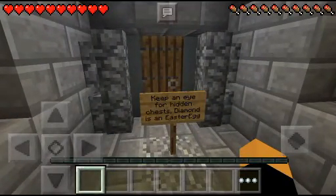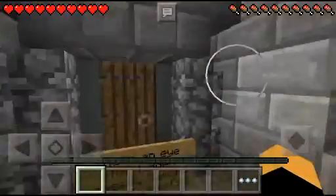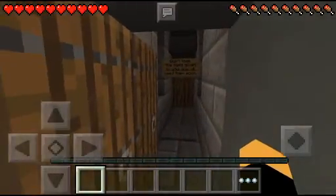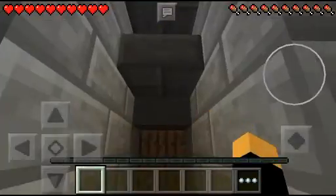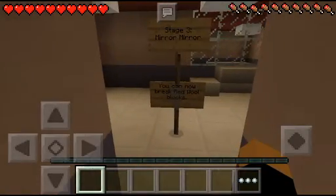Keep an eye for hidden chests. Diamond is an Easter egg. Don't lose the items given to you — you'll need them soon. Stage 2: Mirror Mirror. You can now break red wool blocks.